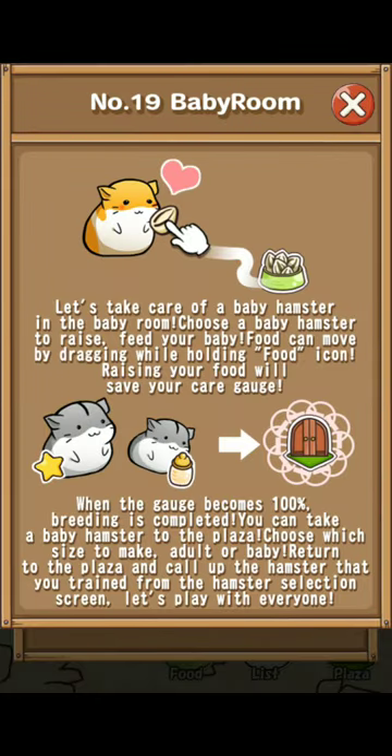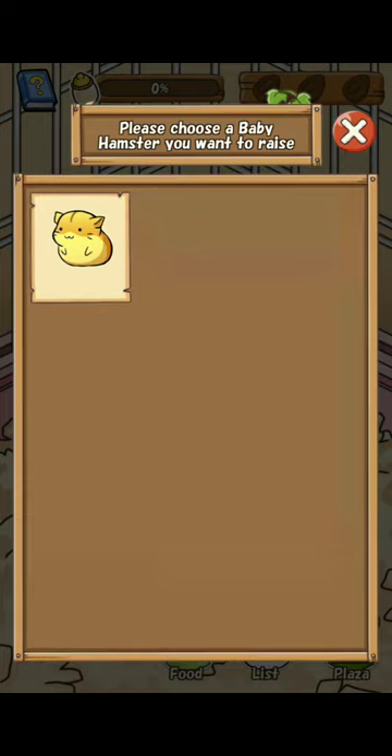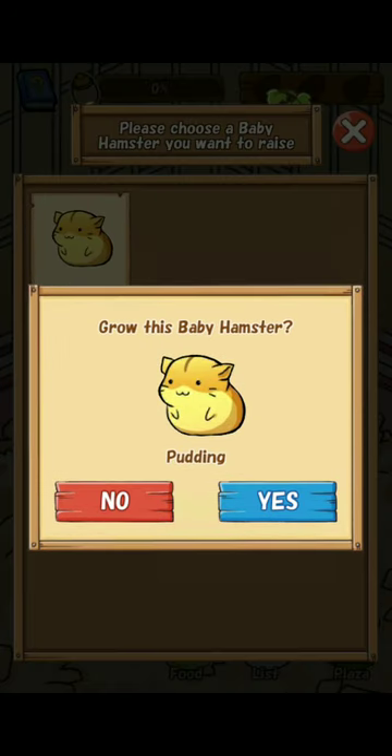Let's take care of the baby hamster in the baby room. Choose a baby hamster to raise and feed your baby. Food can move by dragging while holding the food icon. Raising your food will save your care gauge. When the gauge becomes 100%, breeding is completed. You can take a baby hamster to the plaza. Choose what size to make adult - adult or baby. Return to the plaza and call up the hamster that you trained from the hamster selection screen.